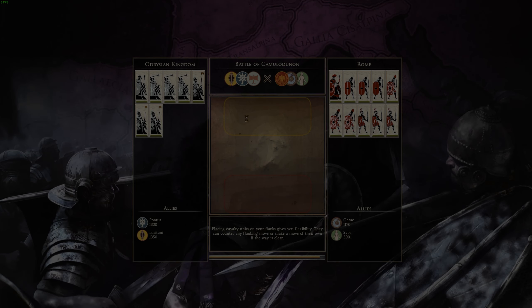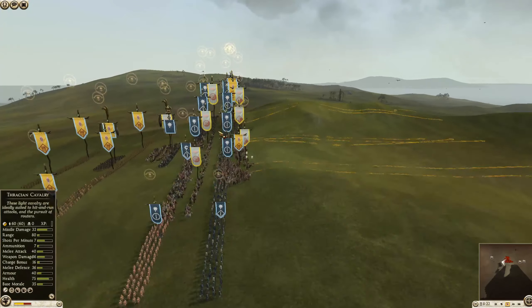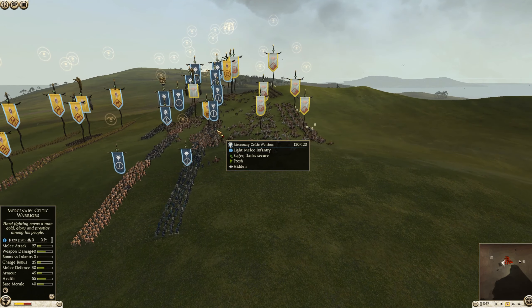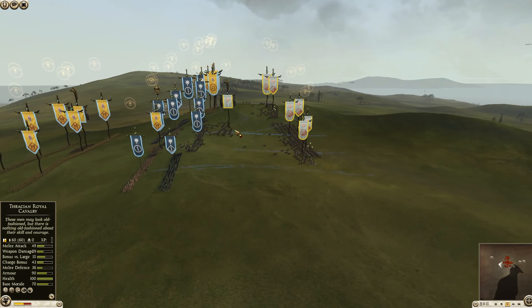Folks, what's going on? Heir of Carthage here, and the great Sol Invictus has graced us with yet another episode of Sub Commanders. So I hope you all are ready. The Sub Commanders has set given rules for how many — the type of units that each player can bring. You essentially kind of have a cavalry, a skirmish, and an infantry player.